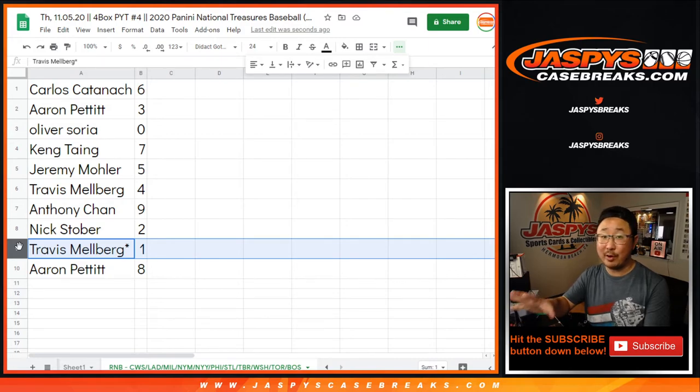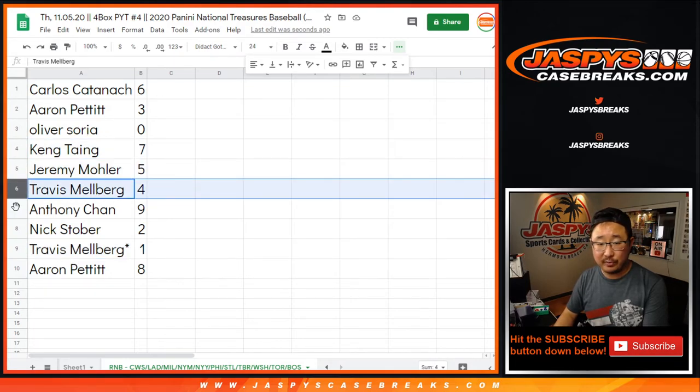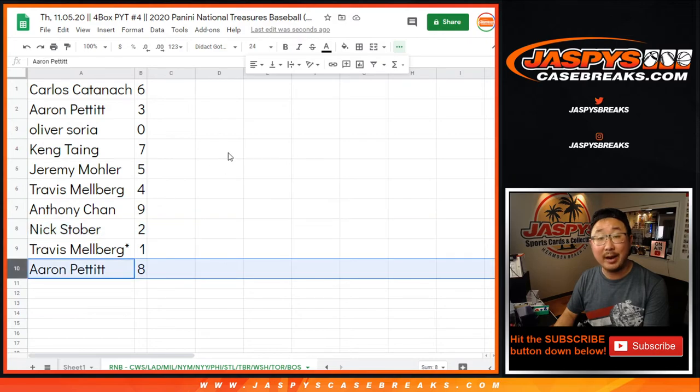But Travis, any live one-of-ones we pull here for those teams in that tab down there still go to you. Kang has seven. Jeremy 33 with five. Travis with four. Anthony with nine. Nick with two. And Aaron with eight.